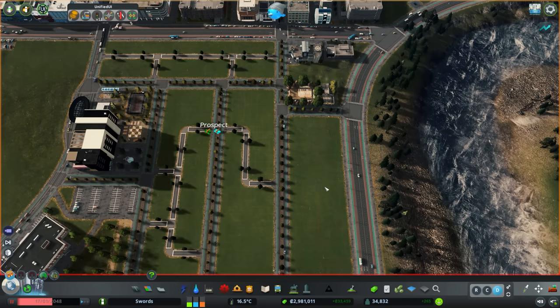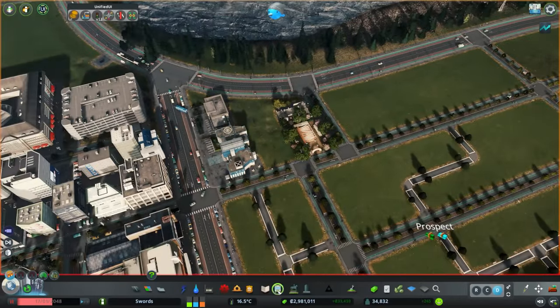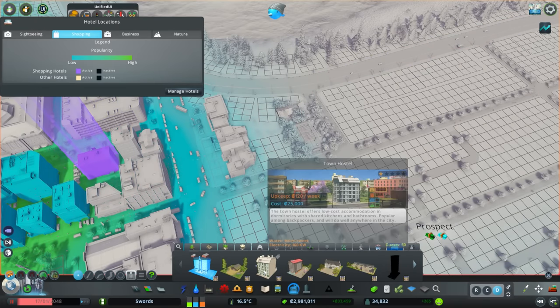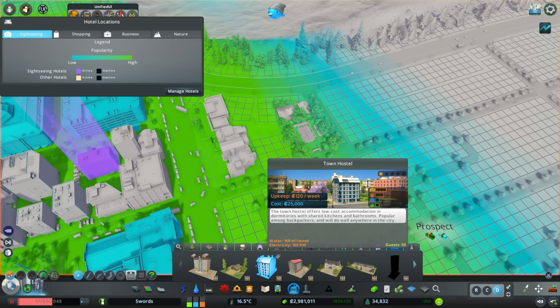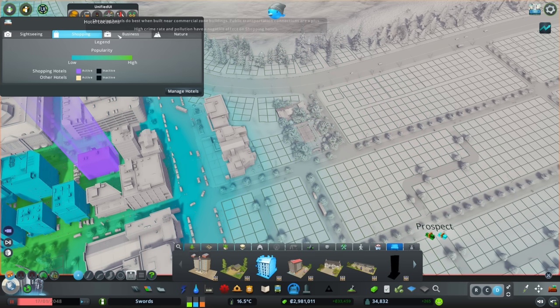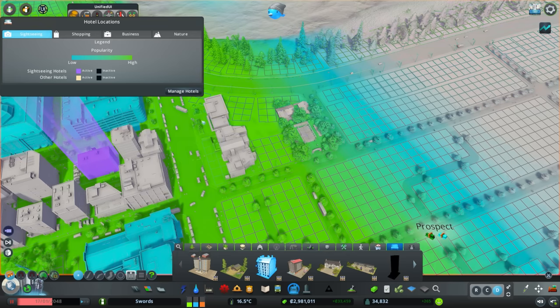Here we've got a gap — I was thinking hotel. We now have the ability to build town hostels, which have a sightseeing requirement, shopping requirement, and a little bit of business and nature. This area is pretty good for that — at least for sightseeing, shopping not great, business kind of with offices moving in, and nature not really. But I think it'd be good to get a little hostel in there — we don't have any.